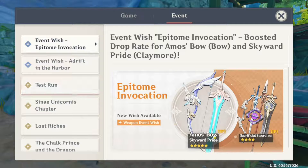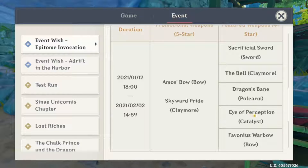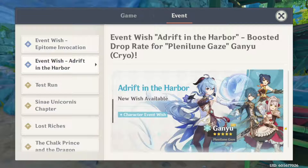But I think that's going to do it for today's video. The Weapon Banner is really, really good — the Amos Bow and the Skyward Pride are really good, and obviously the 4-star options with the Bell, Dragon's Bane, and Eye of Perception. Every 4-star weapon here is good, the 5-star weapons are good, and the banner is pretty decent overall.